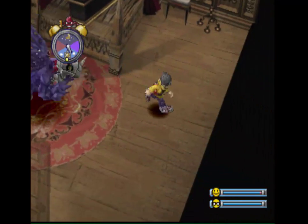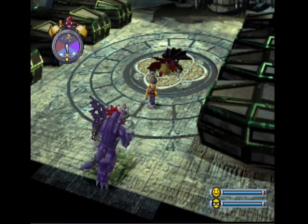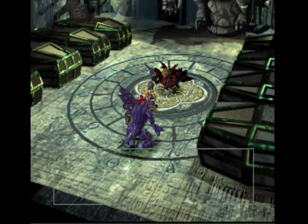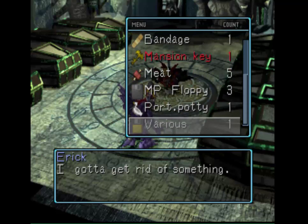Are there any disk drives here? Nope. Here we go — the basement of the Greylord's Mansion. And that's my Myotismon's character model, I believe. I guess I could get rid of the Bandage or the Various. I'll get rid of the Various.